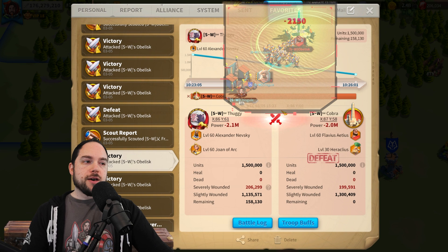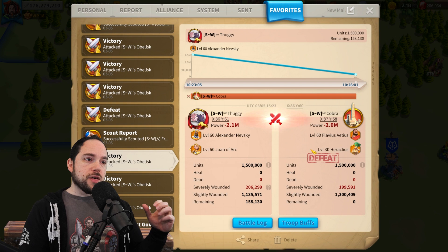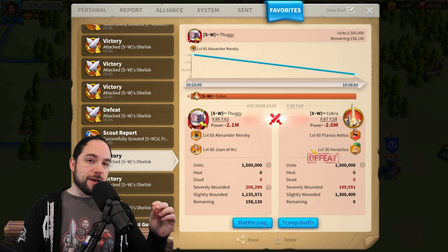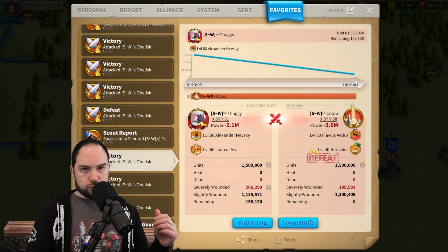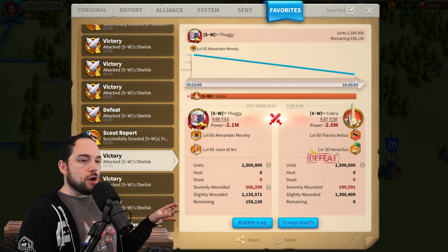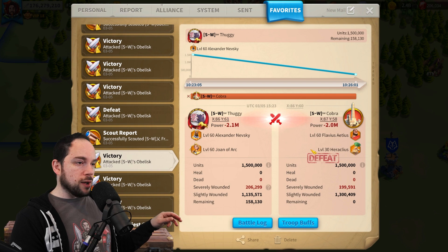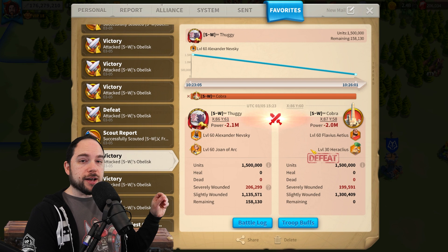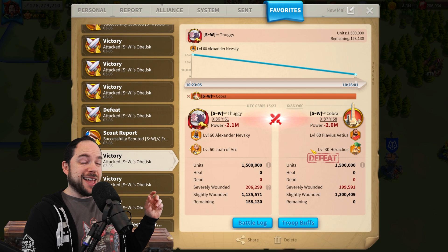Before I get too far along, it's important to remind you that in a KVK context, this report would look a lot better for the defender. In a KVK flag or fort, 75% of your troops die and 25% will be severely wounded if you are the defender. If you're the attacker, 100% of troops will die. So in an Archive Osiris practice match report, the severely wounded numbers would actually be dead in KVK — but some of those won't be dead, they'll be severe wounds instead. When you look at these reports, if you want to understand what would happen in a flag or fort, the dead equivalent number in a KVK situation would actually be lower than what you see here.